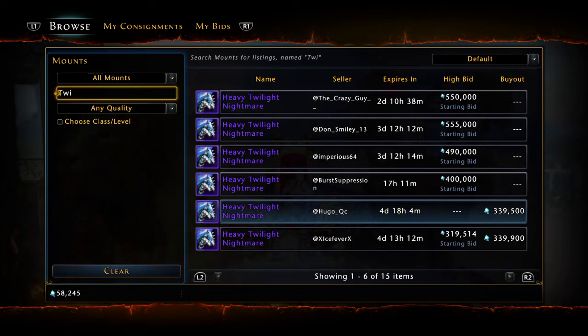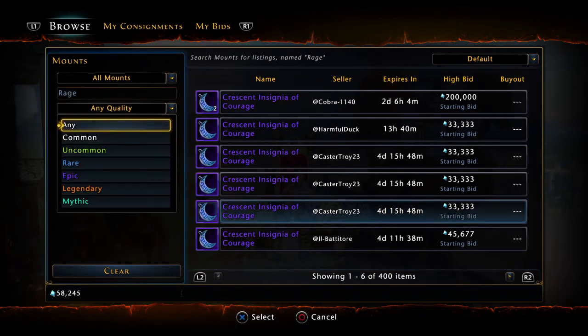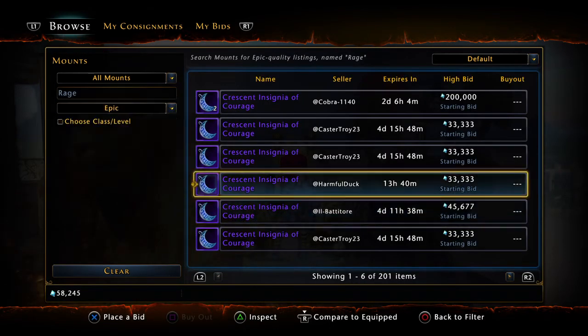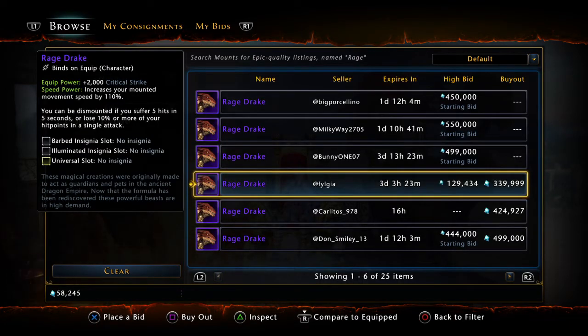Coming in at number 8, on the same tier as number 10 and 9, is the Rage Drake. The Rage Drake is going to give you 2,000 critical strike — super nice. It's going to be a matter of preference: do you want the crit, do you want the power, do you want the armor pen? Every build is different, with lots of different routes out there. Rage Drake coming in at number 8 with 2,000 critical strike.